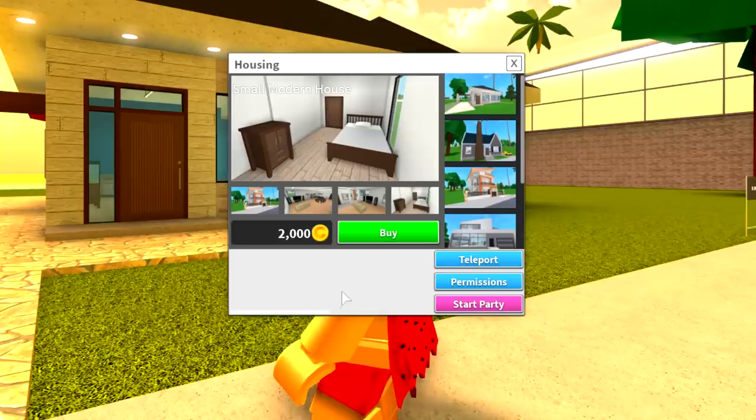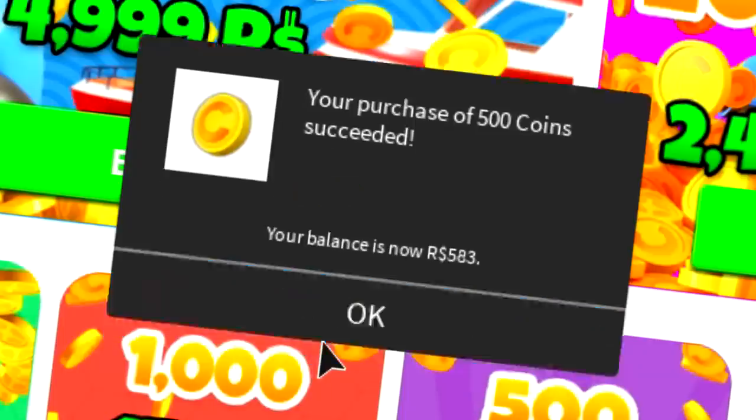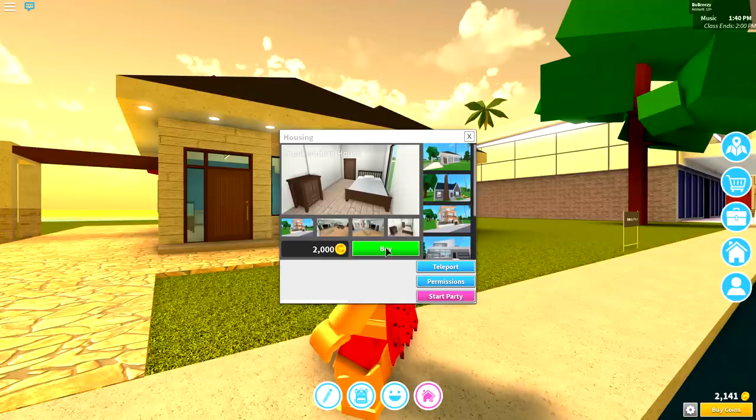Wait, I can't buy it? Oh, I only have 1,600 coins and I need 2,000. So just give me one second. And done - 2,100 coins. Let's buy this house!